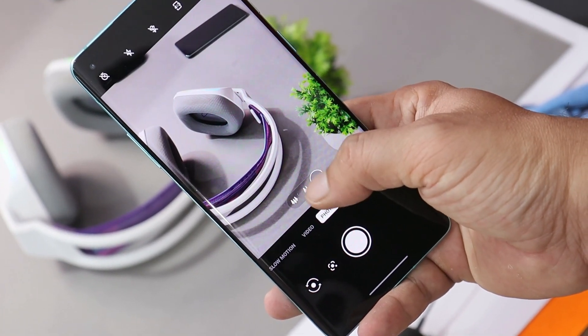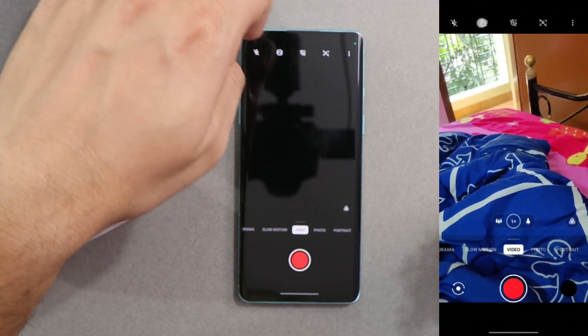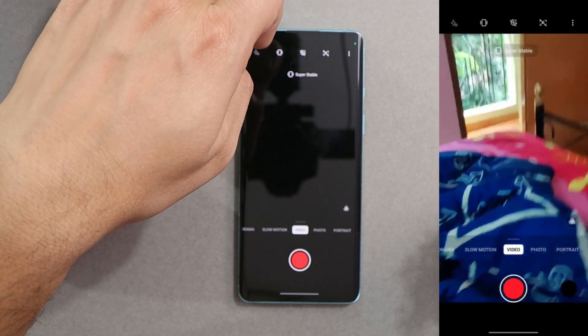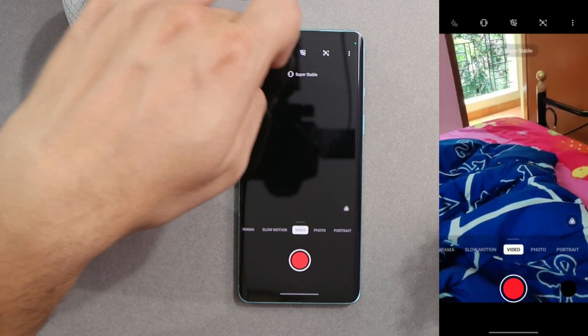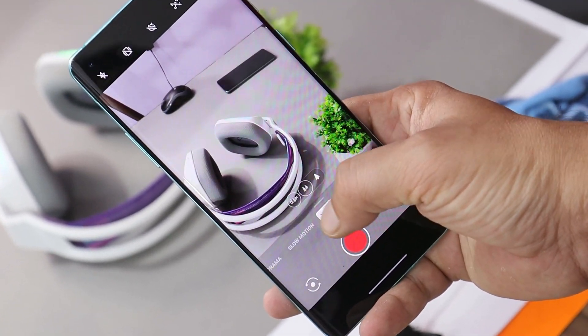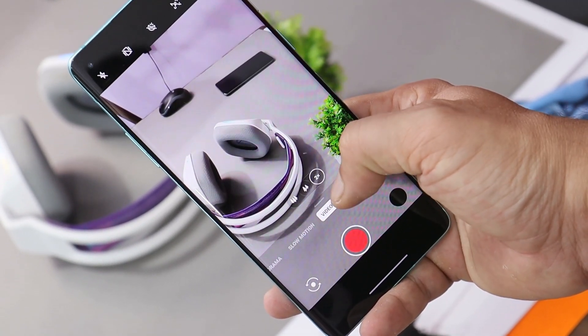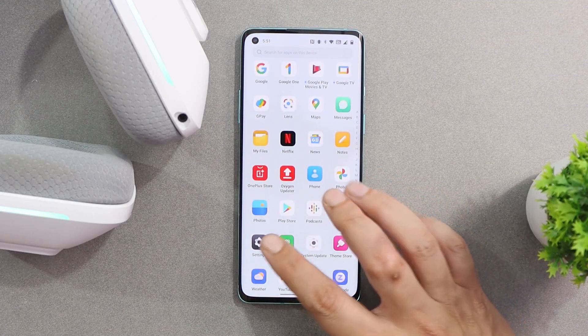Lastly, they have also fixed the issue where the camera used to crash whenever users turned on Ultra Steady mode. On the right-hand side is a video recorded on the previous build, and once again I never encountered such an issue on that build either. These bugs are not encountered by every user, but some users may have reported them, and based on their feedback OnePlus is continuously working on fixes.